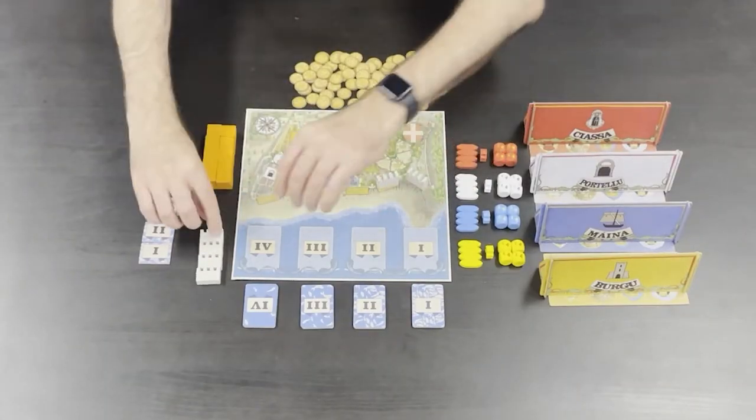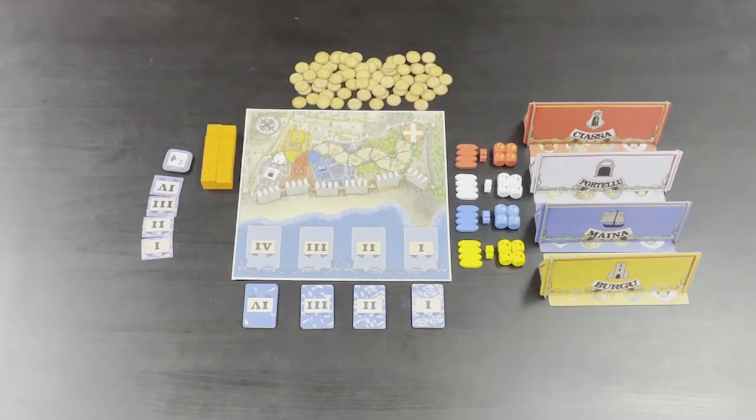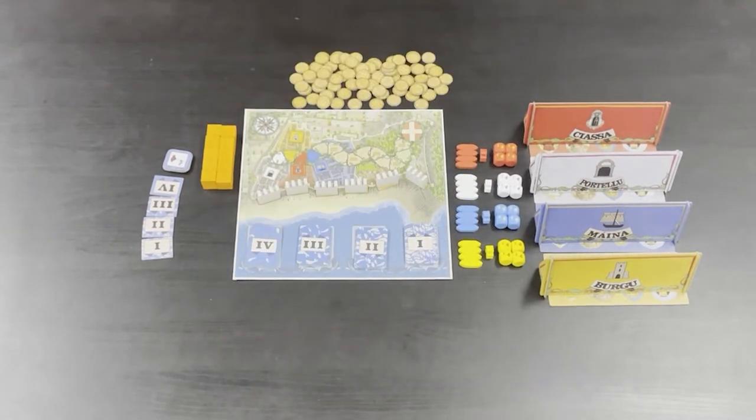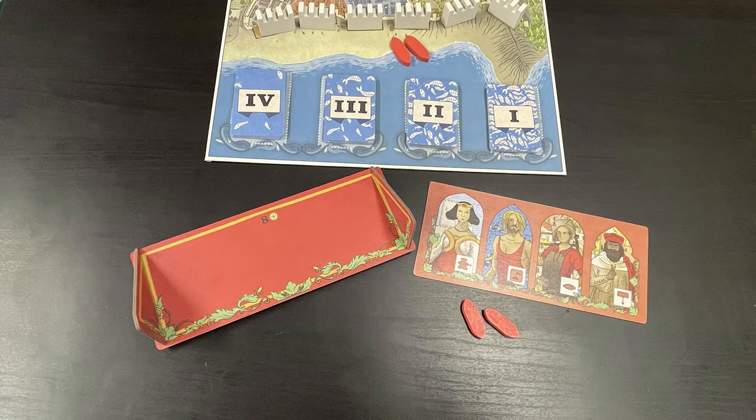Place the game board in the center of the table and the six wall pieces on each of these spaces. Then shuffle each deck of cards and place them face down on the corresponding spaces. Each player will want to pick a faction, taking two boats and their dice,